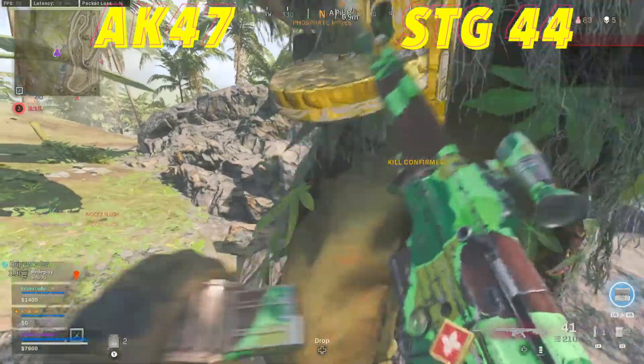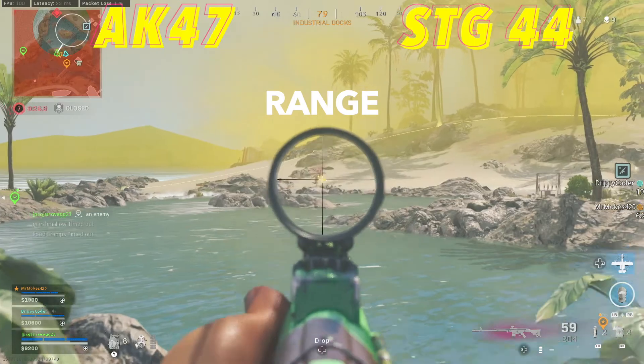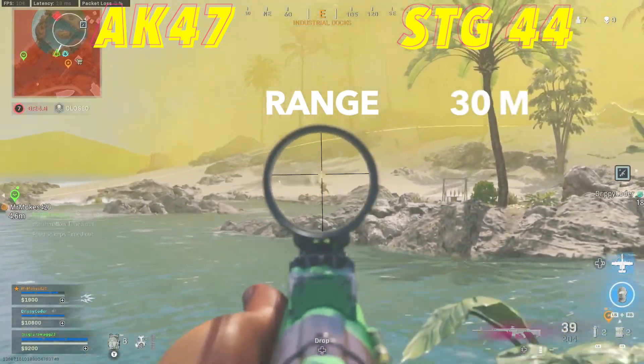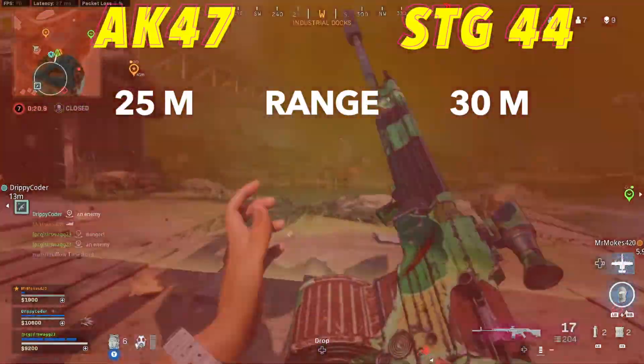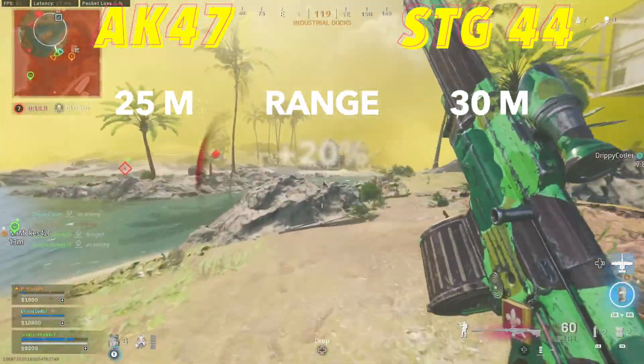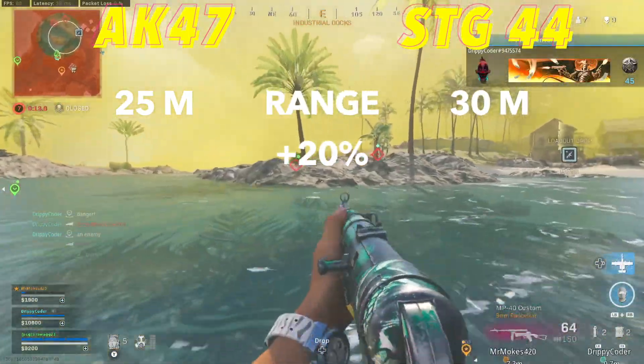Let's get started into making that argument. The STG does have a big time advantage in base range — 30 meters compared to only 25 for the AK-47. You're going to be wondering, that's only 5 meters, is that really worth it? Well, that's actually a 20% increase, and when you stack attachments on top of that, it compounds making it a bigger and bigger gap.